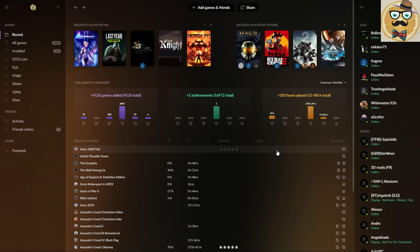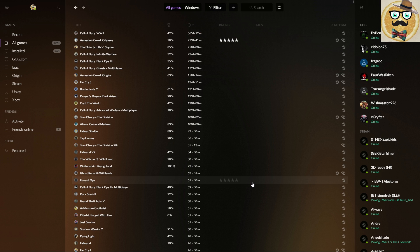But the way it's presented is maybe not yet perfect. It's not really giving a good overview, and I think that's the main issue I have. For example, looking at all my games, I can see this game — Assassin's Creed — which is on both Steam and Uplay.